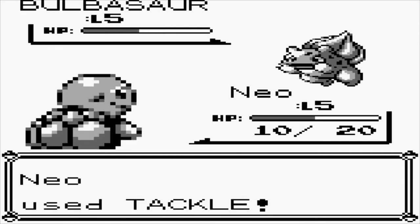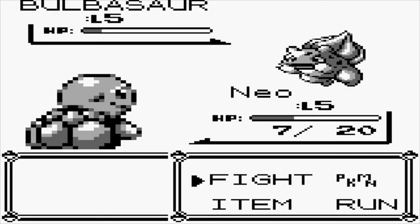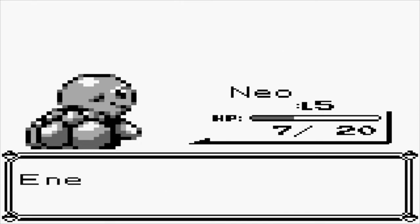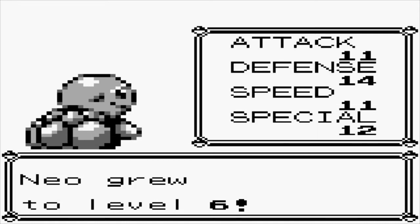Return crit. All right, one more. You got this, Neo — take him down. Yes! Suck it, Dix. Level six. That's right — only four stats. There's no such thing as special attack or special defense; they're one, and it is the best stat. No natures, no abilities, nothing like that. Just type.